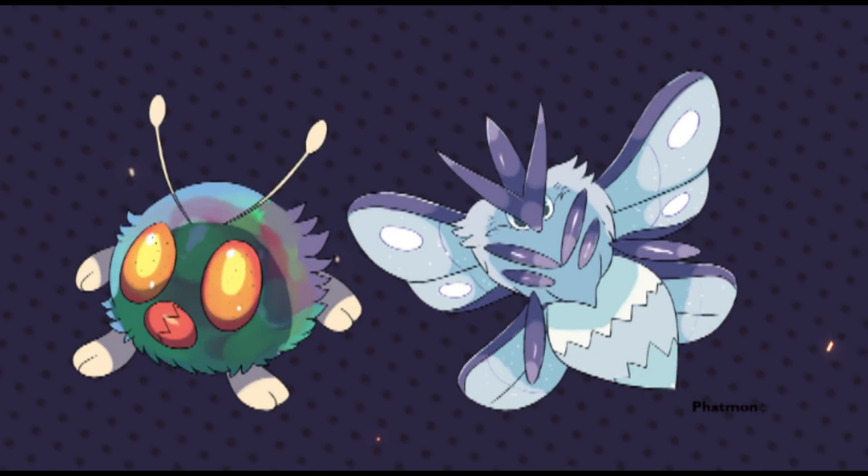Next up is another design by Fatmon — a Galarian Venonat and Venomoth. First of all, this illuminated rainbow-colored, almost see-through design on Venonat looks really cool, and it would really fit in the Crown Tundra since it is essentially a cold tundra with a lot of ice. Having this kind of illuminated look might make life easier, where it's not as easily found by predators.